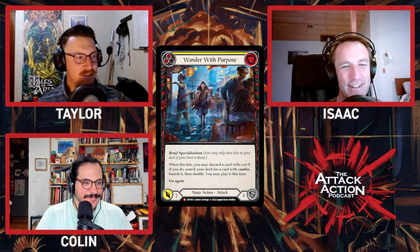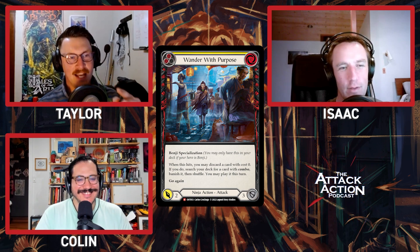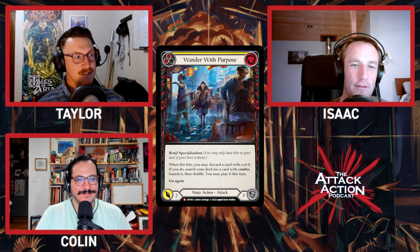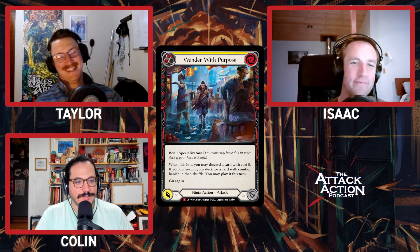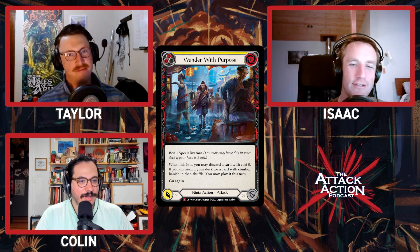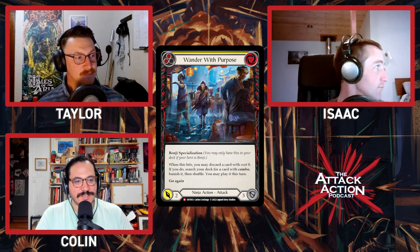I knew you loved it and should have hate-drafted it to throw you off, but you know - I had extensive notes for where I was gonna pivot. This is one of the great dogs in the game of Flesh and Blood. It's got rare dog card, rare mysteria city vibes - blade runner vibes to me. Carlos Cruchaga again. Son of a bitch.